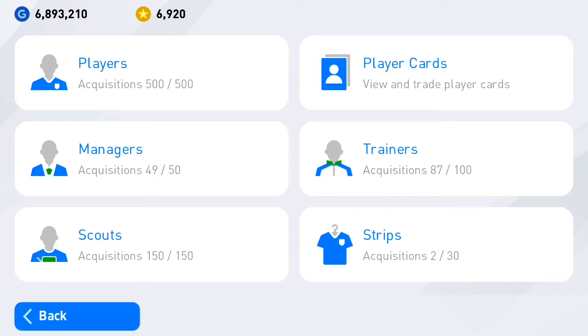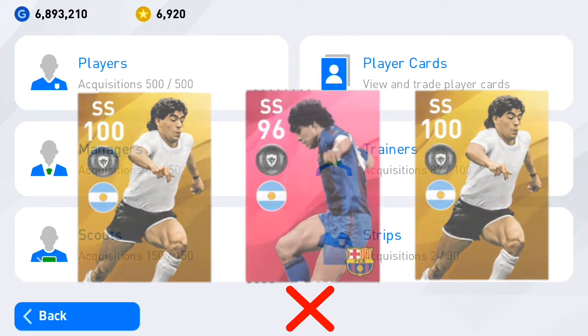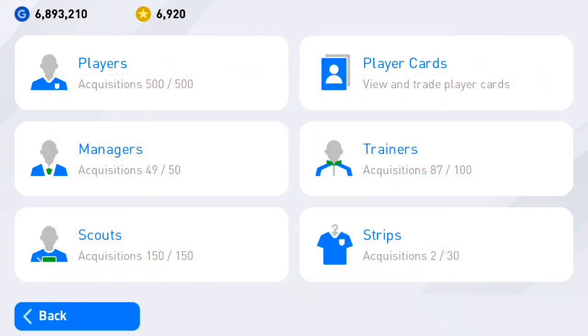For legend player cards, you cannot mix different types — you need either the same type of base legend player cards or iconic moment legend player cards. You cannot mix legend card types together.